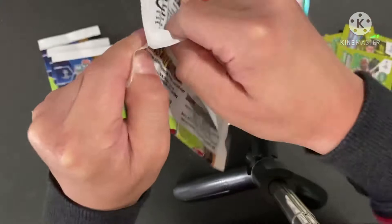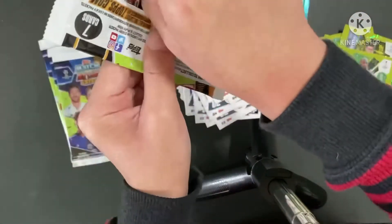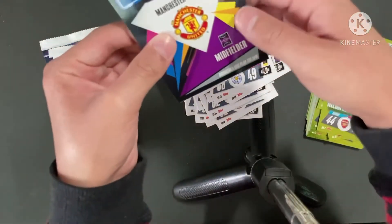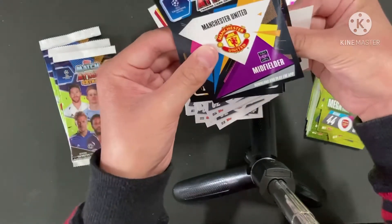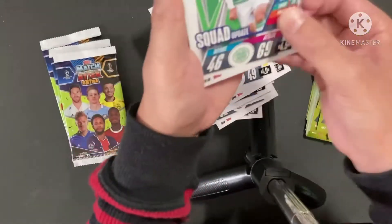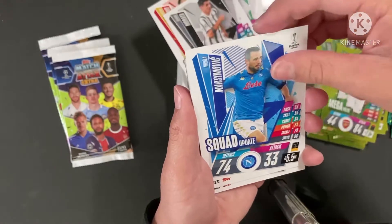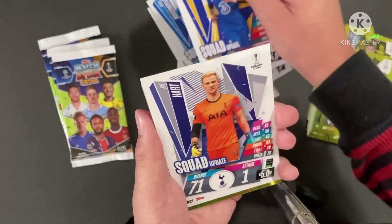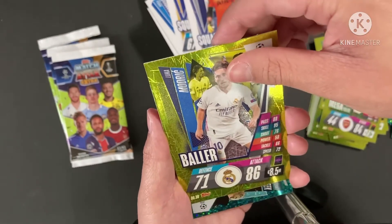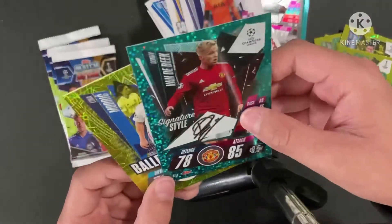Okay, final four packs. Let's see what we get. Let's get our last signature style and 100 Club. Is this another 100 Club? Whoever wants this 100 Club, you can trade. Let's get some blue. So I have Wazi Squad Update, Marata Squad Update, Maximovich Squad Update, Emerson Squad Update, Squad Update Pack, Joe Hart, Modric Baller, and Van de Beek Signature Style! Yes!